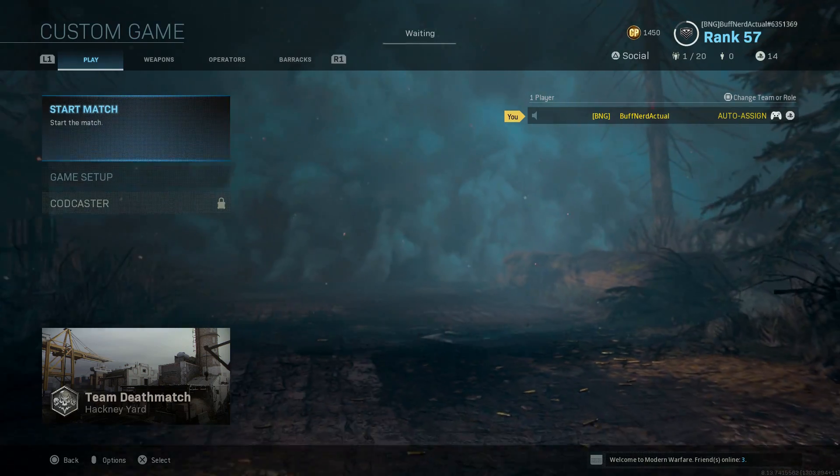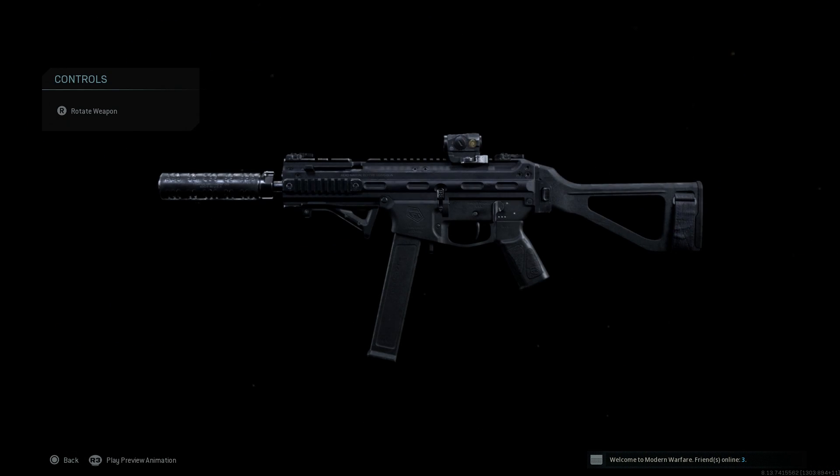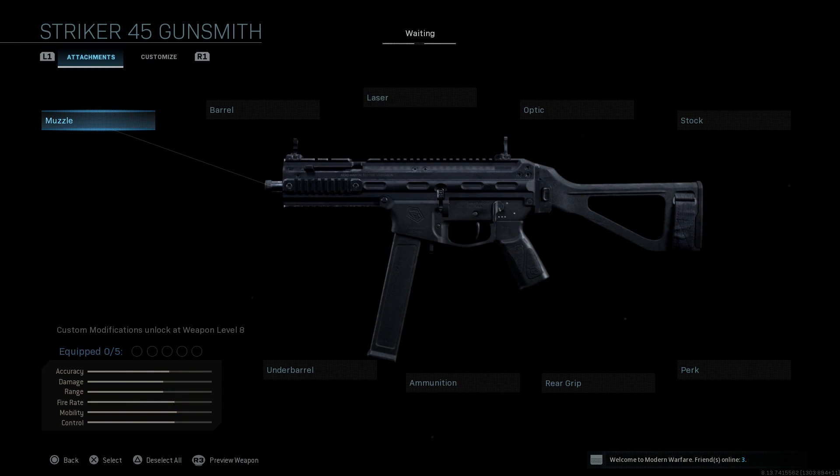Let's back out, go back into our game, and build this thing from scratch. Here we have our final design — what I'm going to do is strip this down to the base weapon.